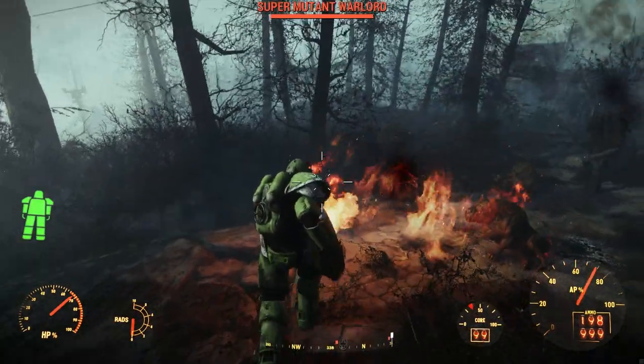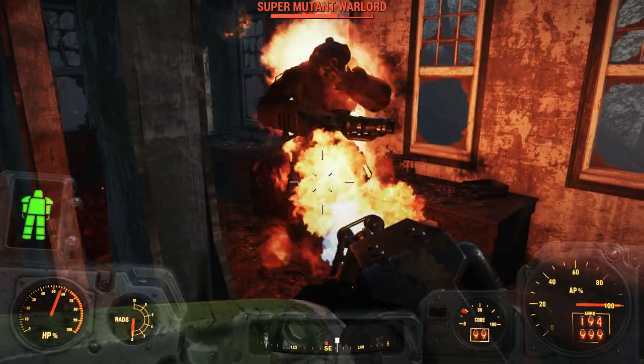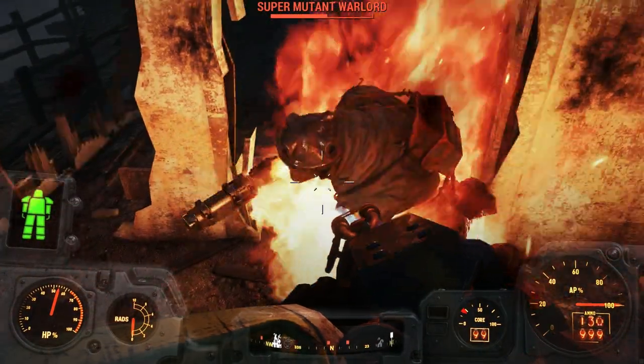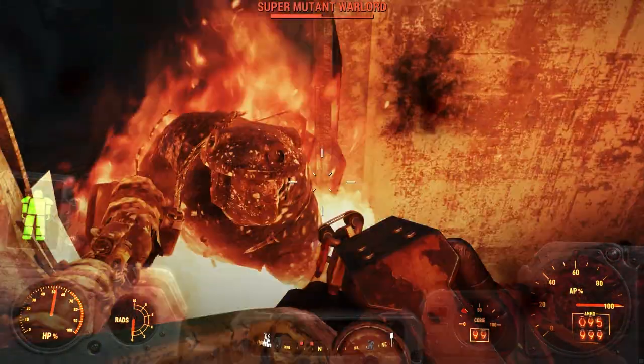It does 16 energy damage, but it fires very quickly with a fire rate of 90, and it costs 854 caps with 10 charisma. It's not upgraded too well — it's got a standard tank and a standard barrel — but it does have the medium-large propellant tank, and it has the best nozzle in the game, the vaporization nozzle.